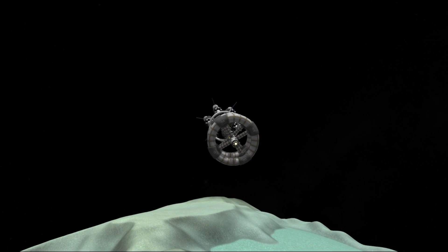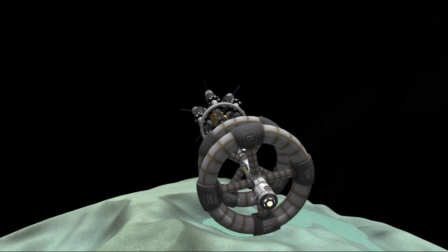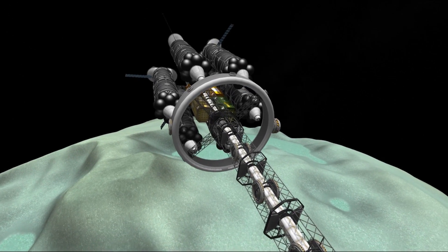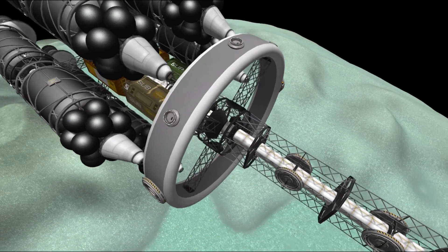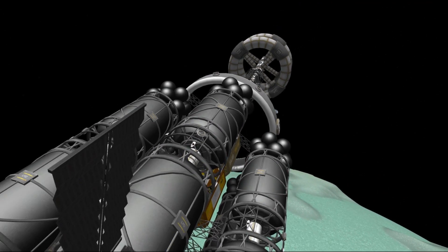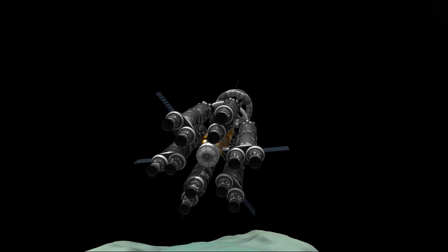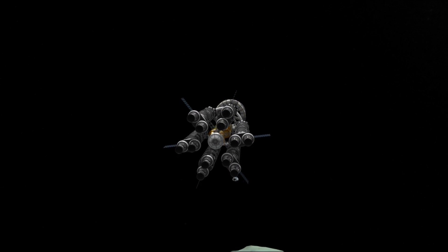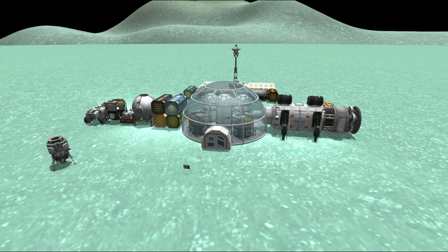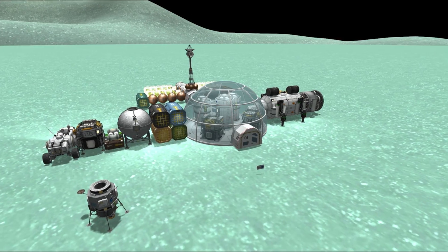Even further from Kerbin, in orbit around Minmus, we have our second space freighter, the Charon. It's slightly larger than the Flame Leviathan, mainly because it uses liquid fuel and oxidizer, and has a payload capacity of 1,000 tons to the Mun and back. The ship is currently unmanned with no cargo. Our surface base on Minmus is located in the Great Flats and has been designed to be self-sufficient in food production, housing 9 Kerbals.